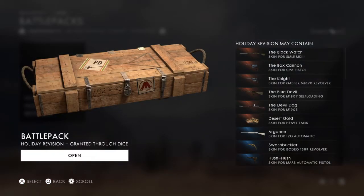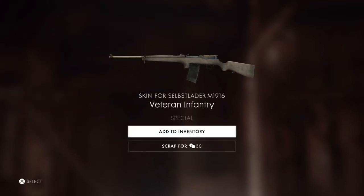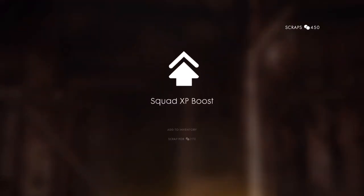Last battle pack and it's a holiday revision battle pack. Look at all those: The Black Watch, The Box Cannon, The Night, The Blue Devil, The Devil Dog, and Desert Gold. Look at that skin for a tank — do you see that? Holy cow, let's see if I get a skin for a tank. That seems unlikely. Well, that was the last one. I'll take that.